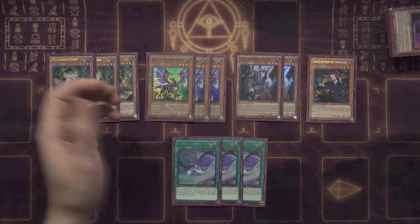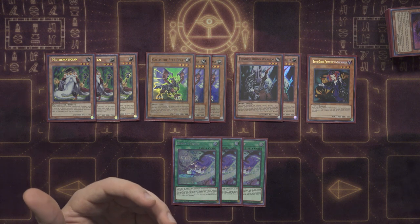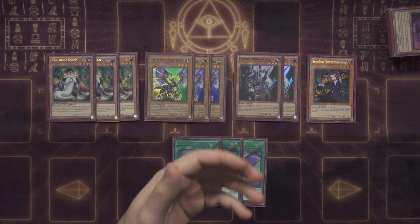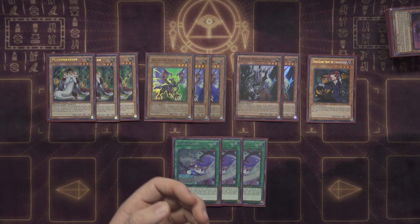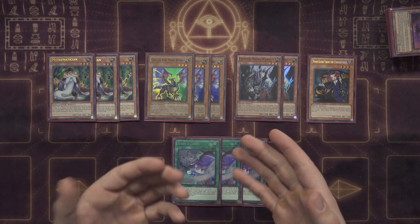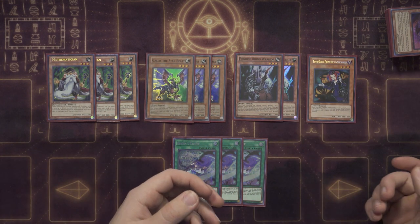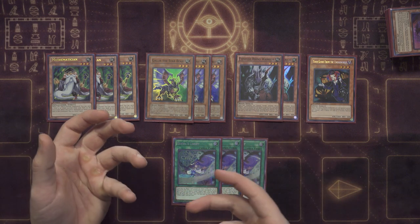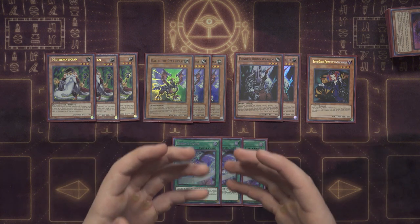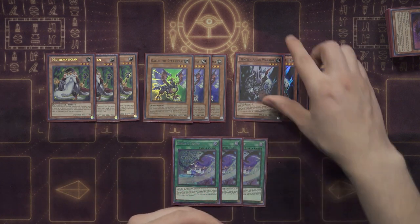Next we have Gallus the Star Beast. This card is insane — probably one of the best cards in the entire deck next to Tour Guide. It mills a card, it burns your opponent, it's Earth, it's Level 3, it special summons itself for free essentially. It just has everything you'd want in a card minus its stats, which are pretty low — but that doesn't matter. You could technically mill O-Lion off this for a Cherubini, but it mills a card, it's an Earth Level 3, and that's why I value it 100% as a starter card.